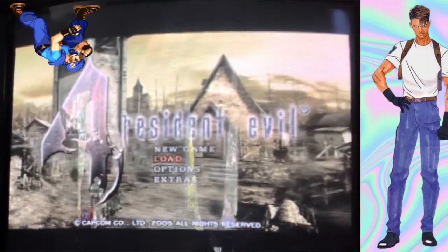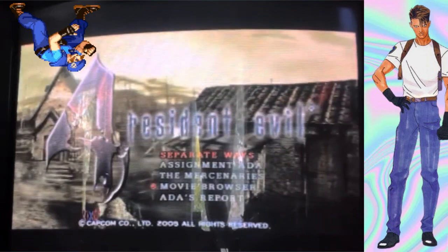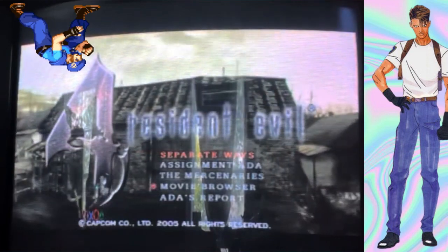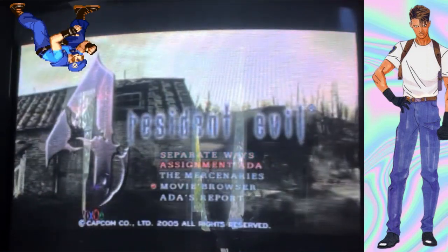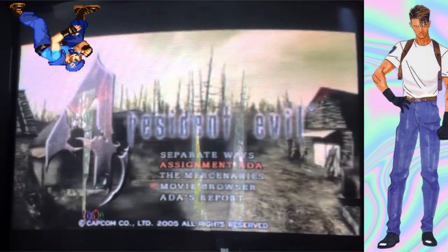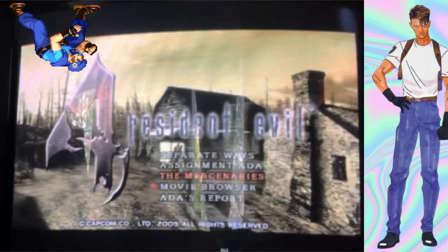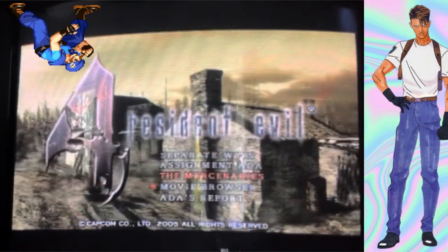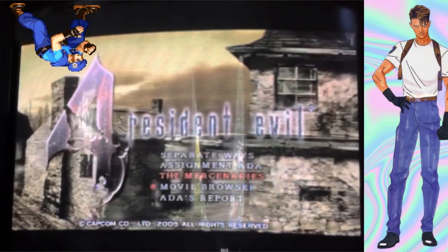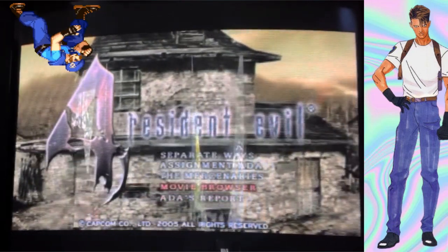Once you beat the game with Leon, you can play Ada's point of view of the story in a game called Separate Ways, which is considerably shorter — only about a three-hour game as opposed to the 18-hour game you'd play with Leon. There's also a mini-game called Assignment Ada where you're running around grabbing virus samples and shooting zombie things. And then the Mercenaries, where you try to kill as many zombies in two minutes, and with each killing spree, if you get a certain rank, you'll unlock different characters.